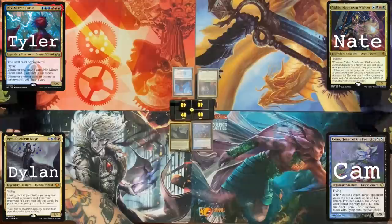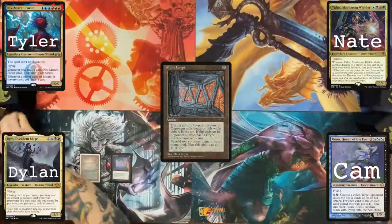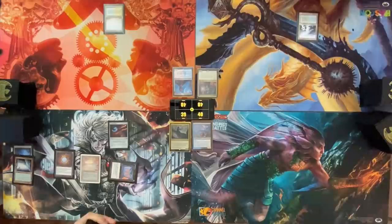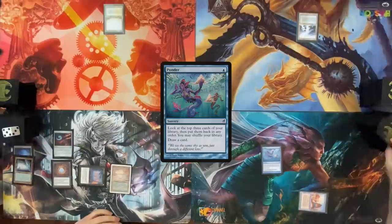Begin! Draw a card. Play Mystic Rainforest, cast a Mana Crypt. Crack the Mystic Rainforest, find an Underground Sea. Cast an Arcane Signet and cast a Mox Diamond, discarding a Cephalid Colosseum. Then I'm just gonna pass. Draw — Flooded Streams. Pass turn. Draw — Polluted Delta, I'll pass. Draw for turn — City of Brass, tap it for a blue to cast Ponder. Shuffle, draw a card, pass the turn.